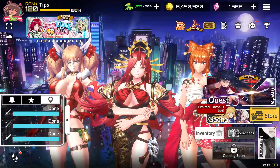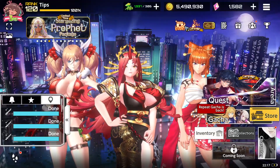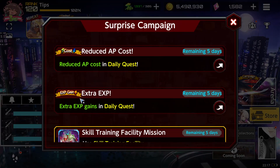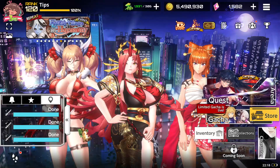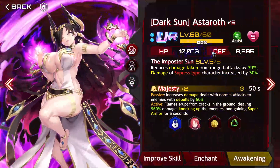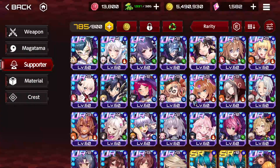Then we have to talk about the special items — super important. We have extra EXP gain in daily quest, which is good if you're going to level up your characters. This is a great time to do so. And we have reduced AP cost in daily quest. This is super important — if you want to increase your bond affinity, or whatever you want to call this, the heart, it is a great opportunity to do so.